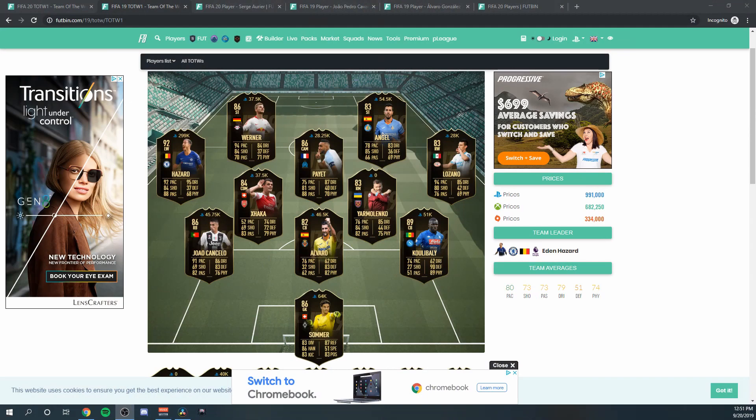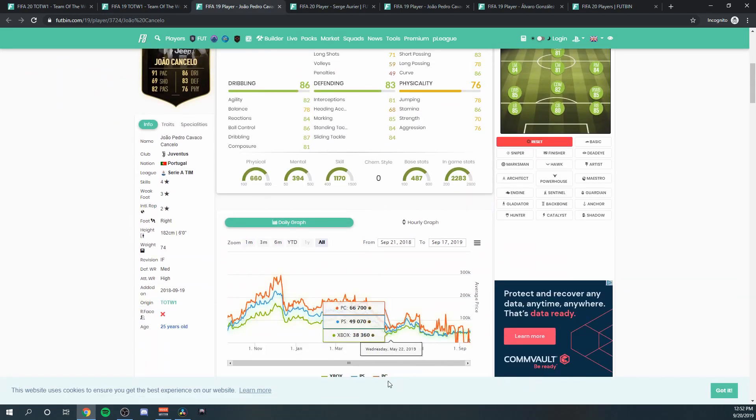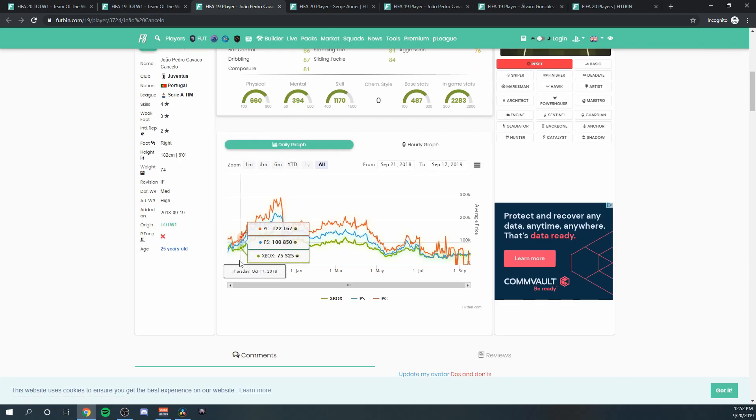If we pull up Team of the Week One from FIFA 19, we'll see the other right back option was Joe Cancelo. Looking at how his price rose from when he was released into packs to when he went out of packs — depending on console he was relatively cheap early on, 70k, 50k, 110k. He's substantially more expensive than Serge Aurier, largely due to his pace and overall stats — he was a real quality player at the start of FIFA 19. But in those weeks after he went out of packs, he rose dramatically.